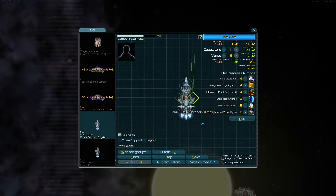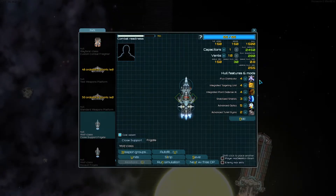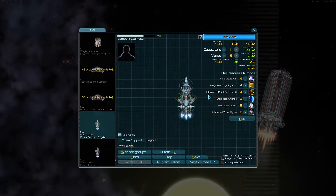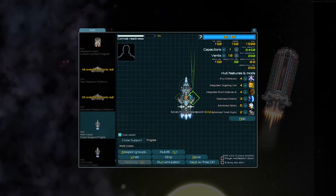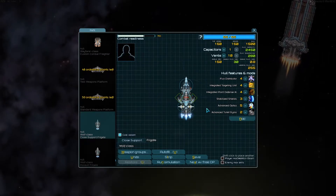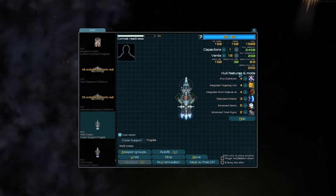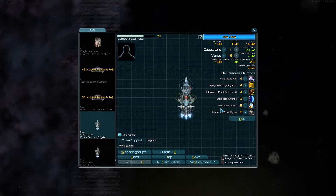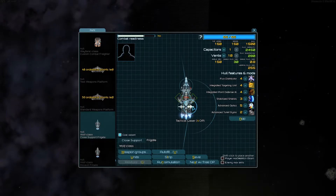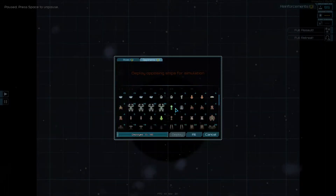The downside is it doesn't do a ton of damage. It has the flux distributor just to get that extra oomph out of its shields, an integrated darting unit for a little extra range — about 80 to 100 — integrated point defense AI so the tactical lasers can shoot down missiles, stabilized shields to reduce shield upkeep cost, and advanced optics to increase range by 200.